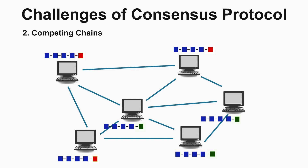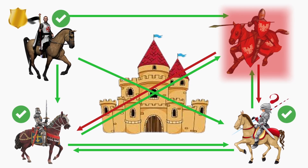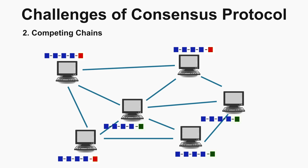How do we solve this competing chain challenge? It is similar to the Byzantine fault tolerance we discussed — there we encountered the conflict regarding the attack and retreat messages, and here we encounter the issue regarding which block should be added. In blockchain, we have a principle that says the longest chain will win.